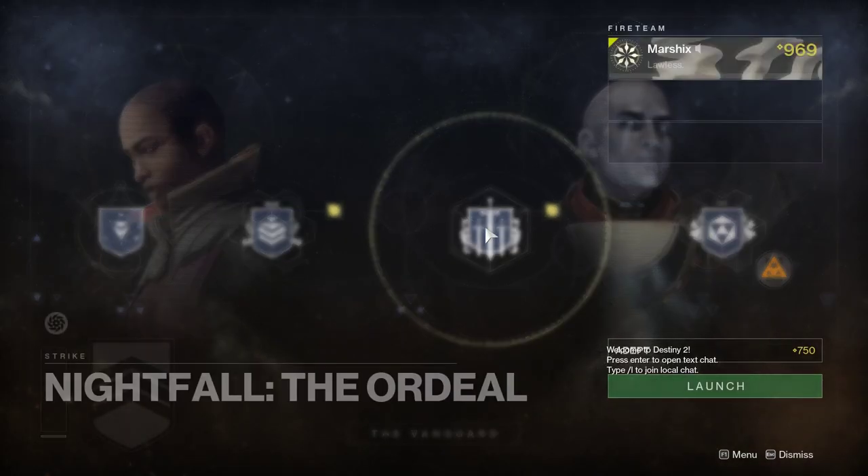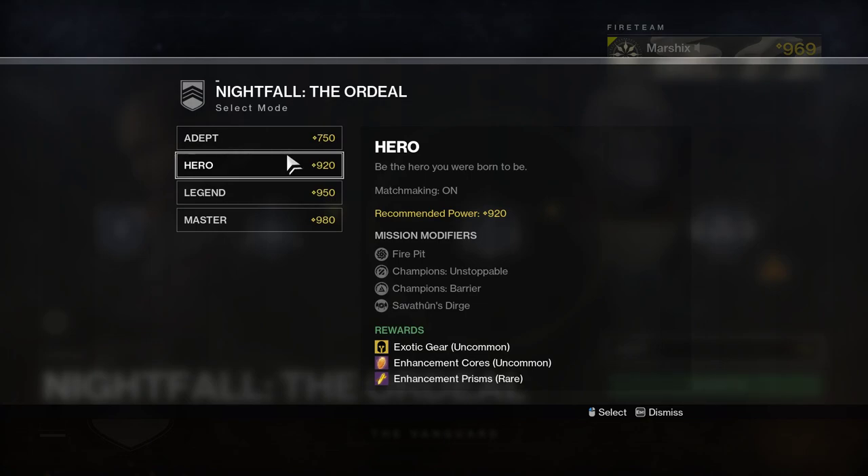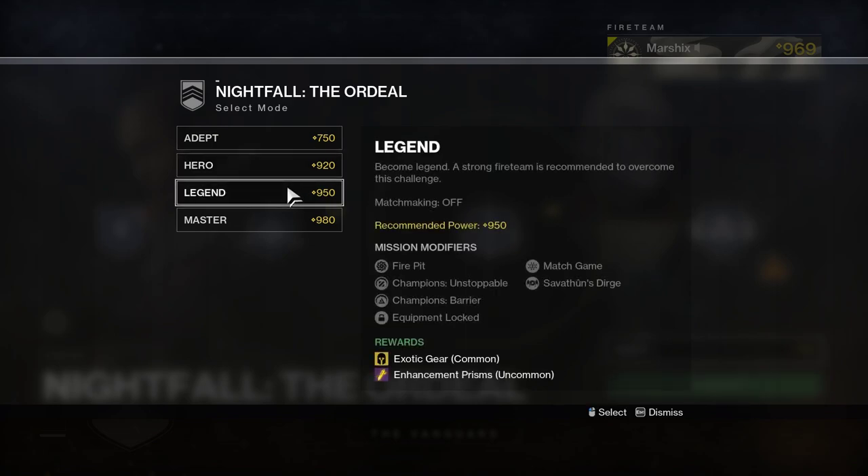Nightfalls can be run as many times as you want each week. The higher the difficulty, the better the rewards. To get the best chance of rewards, you will need to kill any champions that spawn during the strike. If you have a good group, run the Master Nightfall — this can drop Enhancement Prisms, Ascendant Shards, and you can even get exotics at a common drop rate. If your group isn't the best, try the Legend Nightfall, which can still drop Enhancement Prisms and Exotics, but it's much easier and much faster.